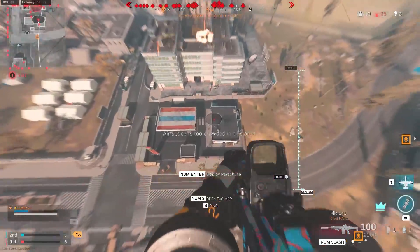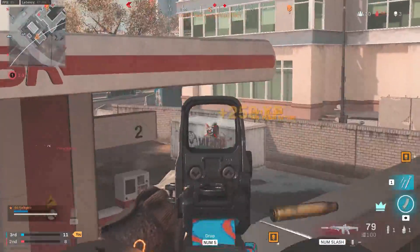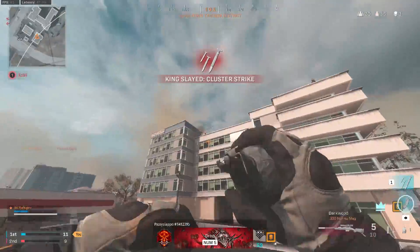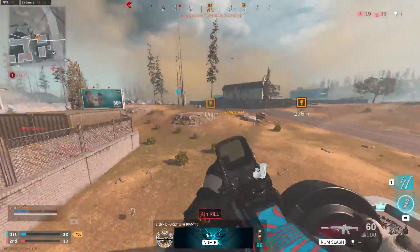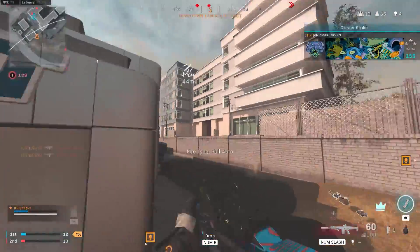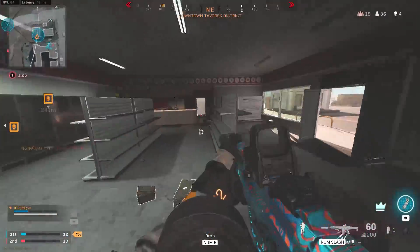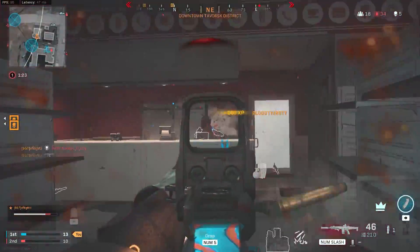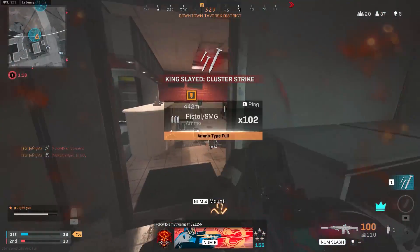In this game mode it's very difficult to stay alive unless you barricade yourself inside buildings, but if you do that you have the chance of being de-labeled — you can lose your King ring — and if you're stuck in that position you're not going to be racking up a lot of kills. It's always better to drop hot, especially if you're playing solo.